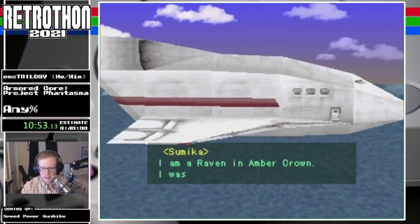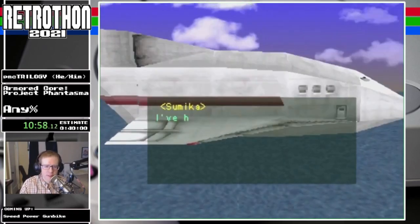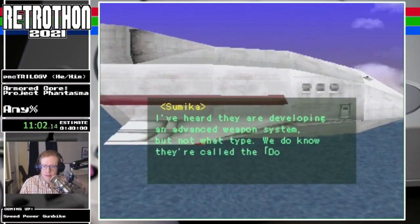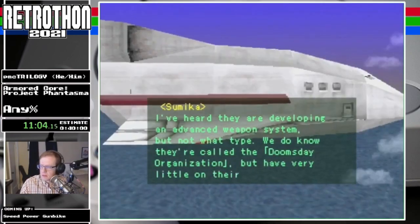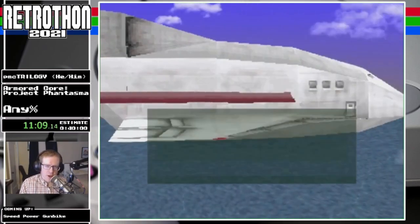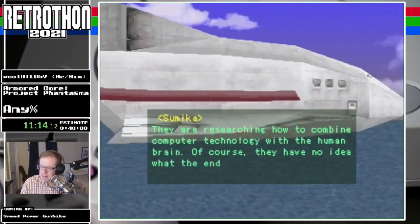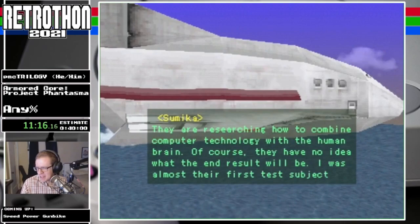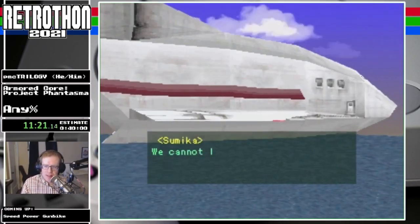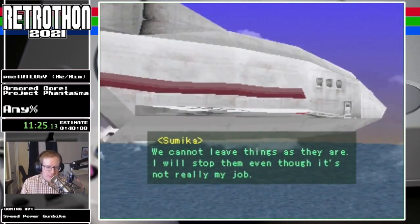I am a raven in Amber Crown — I was captured during my mission. I've heard they are developing an advanced weapon system, but not what type. We do know they're called the Doomsday Organization. In the Japanese version of this game, the Doomsday Organization is called the Wednesday Organization, which is just supreme. I love it. I really wish they were still called the Wednesday Organization in this localization. It makes me wonder if Wednesdays are superstitious in Japanese or something.